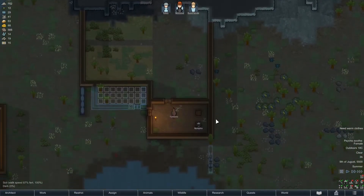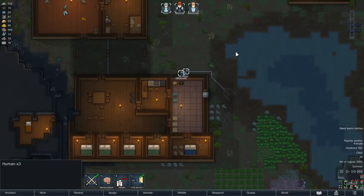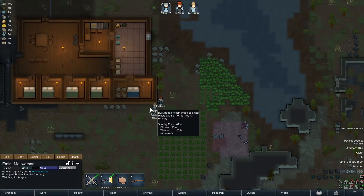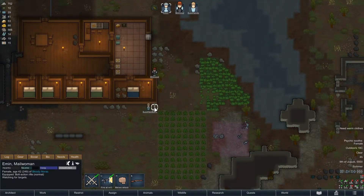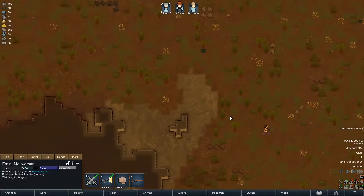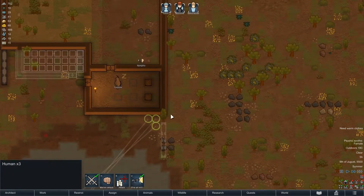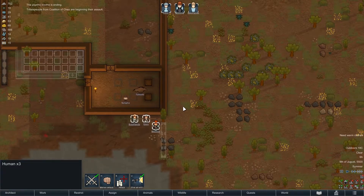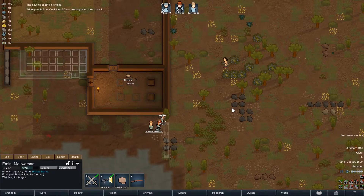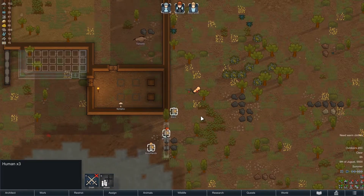I should probably hide behind something. Right, so you go there, you go there, Mikau go there, and you go there. Come on, attack. I've got all day. Maybe we should just go in and attack. Oh, the psychic soother — forgot about that. Right, this time, capture them, don't kill them. You've killed them. I should have melee attacked them. Never mind. We've got a steel club — we can sell that at least.